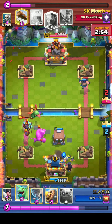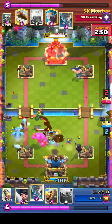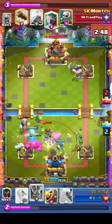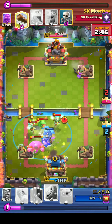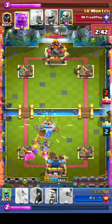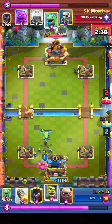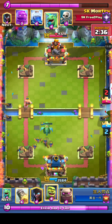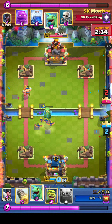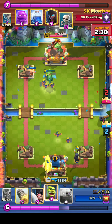SK Mortem has a huge attack right now — a lot of pressure. The blue player is trying to stabilize, throwing down his own Tornado. His Executioner is sniped as his offense begins to build. He does get four extra elixir from that Elixir Golem, which is going to be really good — he could put his Golem on offense.